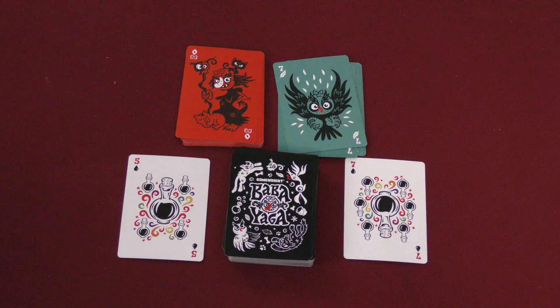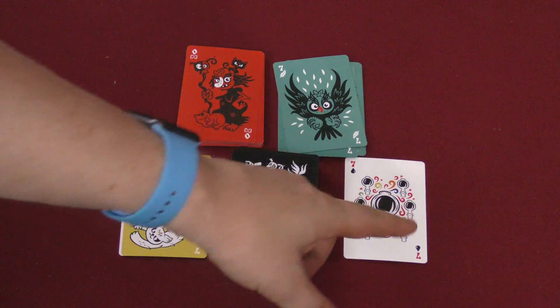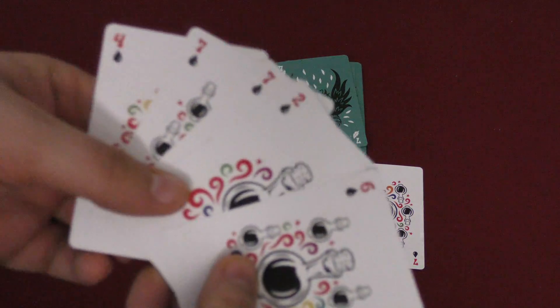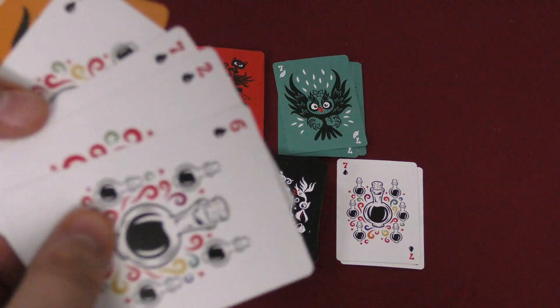So you're going to be trying to do this and declare Baba Yaga at the end of your turn. On your turn, the first thing you might do is discard any card in your hand and then draw either the top card of the discard pile or the top card from the deck. Alright, well that's not very useful. Let's try to do something else here.